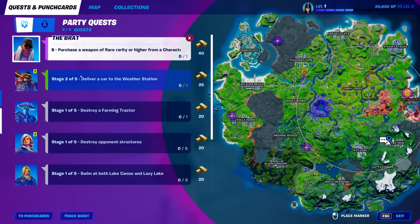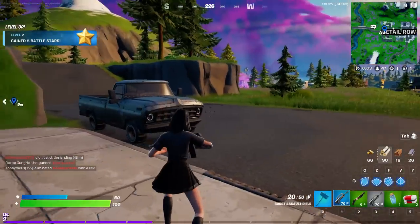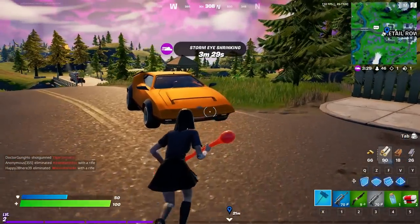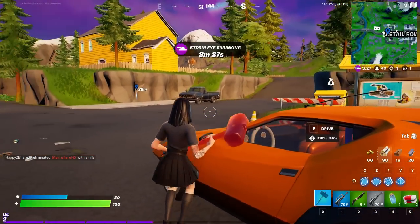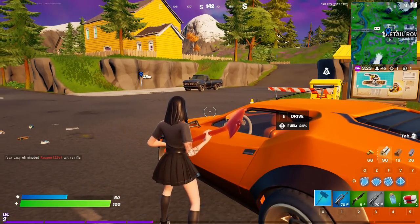You can see all the quests you've completed. We have: purchase a weapon of rare rarity or higher from a character, and deliver a car to a weather station — that's actually the second one. So these are the weekly challenges. We're gonna get a car and deliver it to the weather station, but that's gonna be in another video. Make sure to like and subscribe, I'll see you soon — thanks for watching!